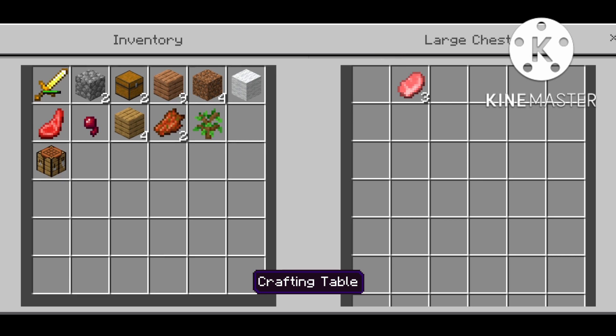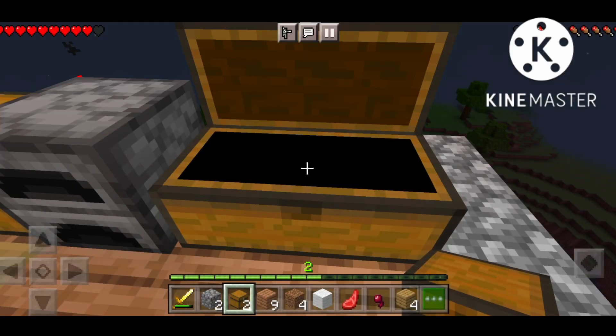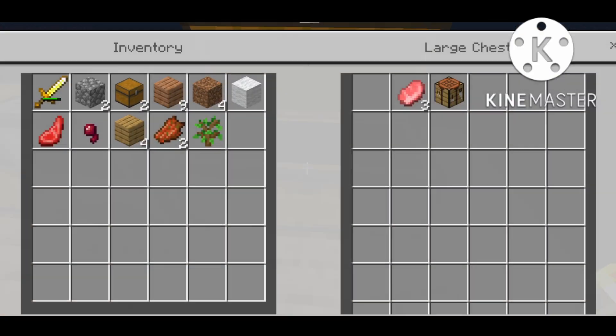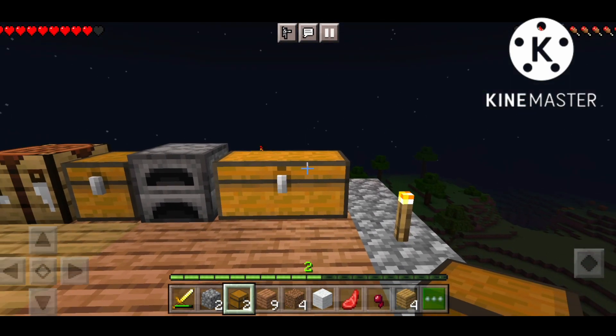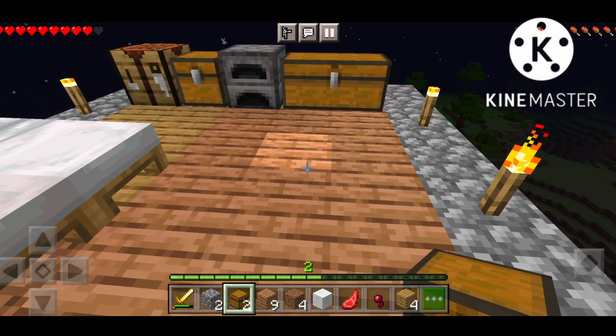Then you will come here. I have to keep my food in this way. If you have to keep a chest with one or two, you can click on it. It will come — it's very simple. You can make it like this or not.